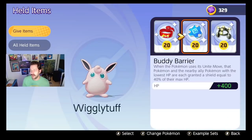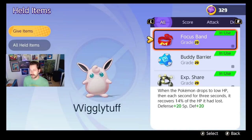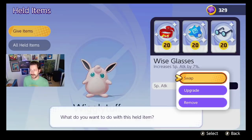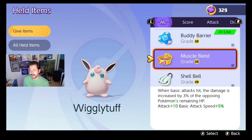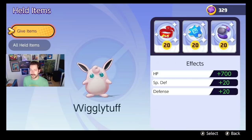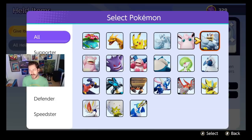Wigglytuff: Focus Band and Buddy Barrier are both really great items. I have Experience Share here purposefully — if you're running a five-man team and you're the only person running it, it's a pretty good item if you play well with your team. Otherwise, this item is absolute trash; running it in solo queue is insane. Other options: Wise Glasses to boost special attack, Scope Lens because Double Slap can crit, or a Score Shield for bullying. I'd only run Experience Share with a coordinated team.